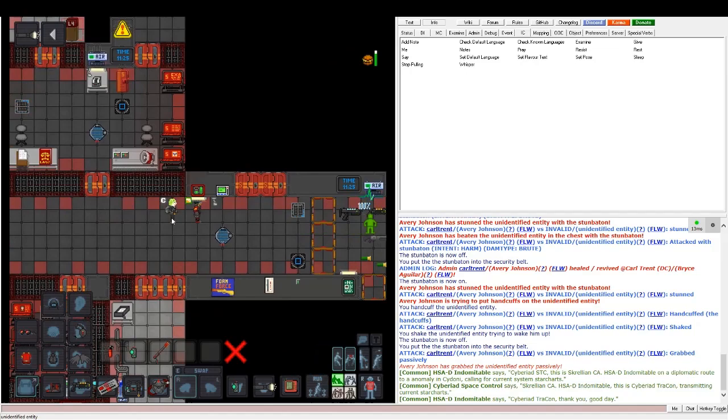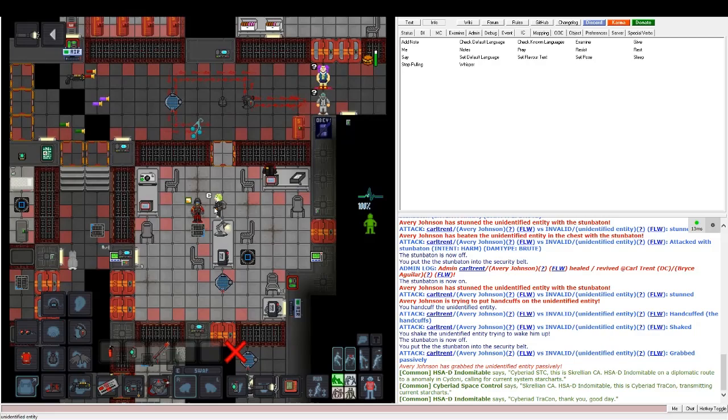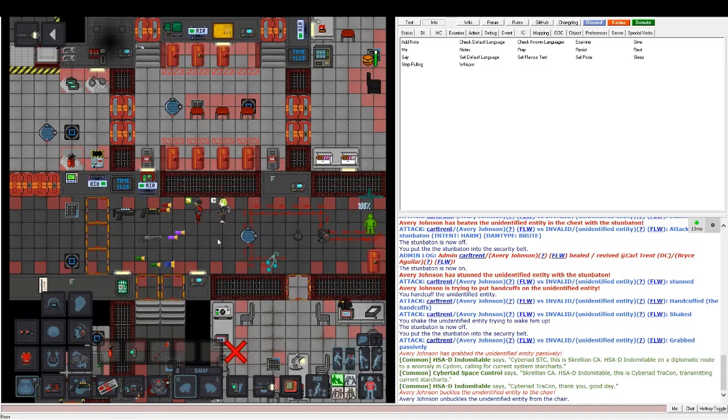Always control-click when dragging someone, because it's faster and more secure. This is the processing area, so you just bring them right in. We'll get into space law on how to do the processing and jail time in the third segment.